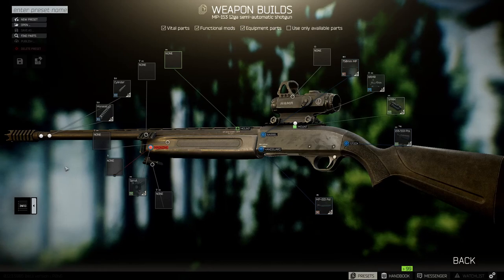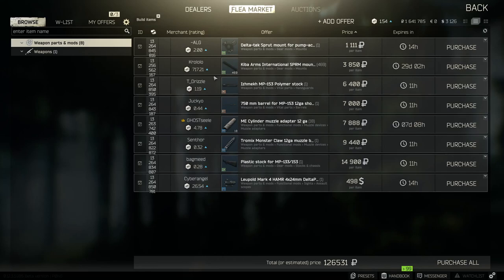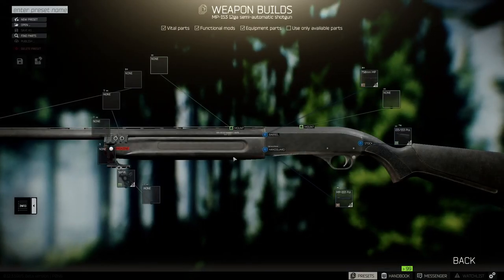Let's say you load it up with a few things — put in a cylinder, put in the monster claw clapper — and then you want to actually build this. You can go to 'find parts.' It shows you owner type by traders, so if you turn that off and you have the flea market unlocked, it'll search for anyone selling all these items on the flea market. You can purchase them one by one or just hit 'purchase all' and it'll buy everything that's available. Super cool.